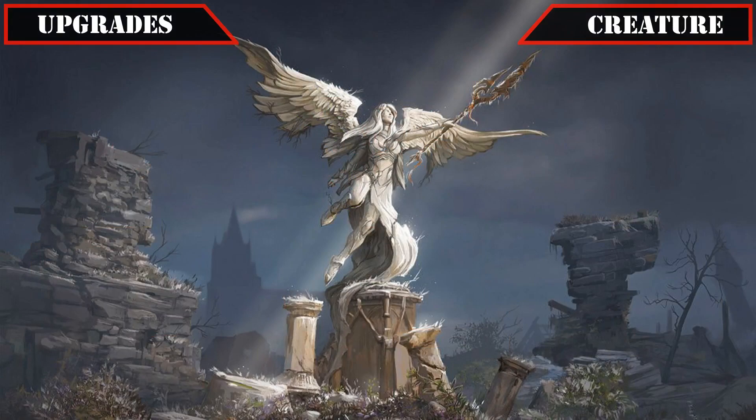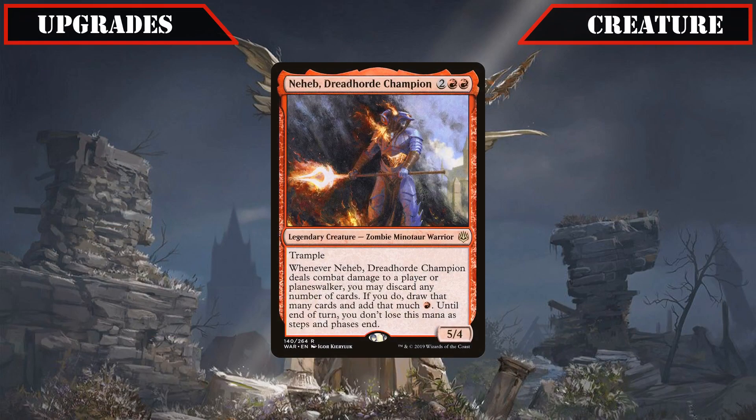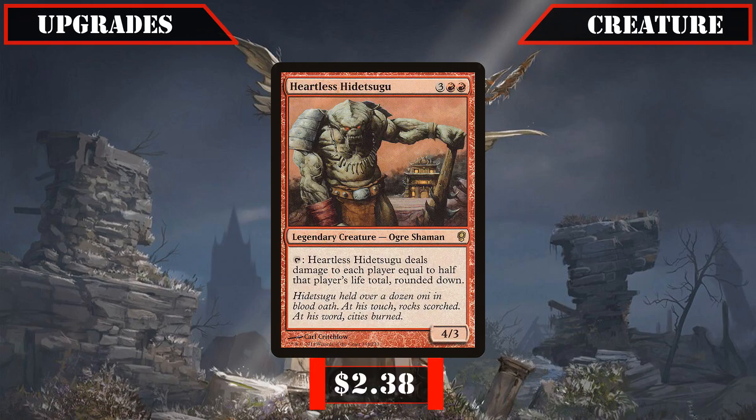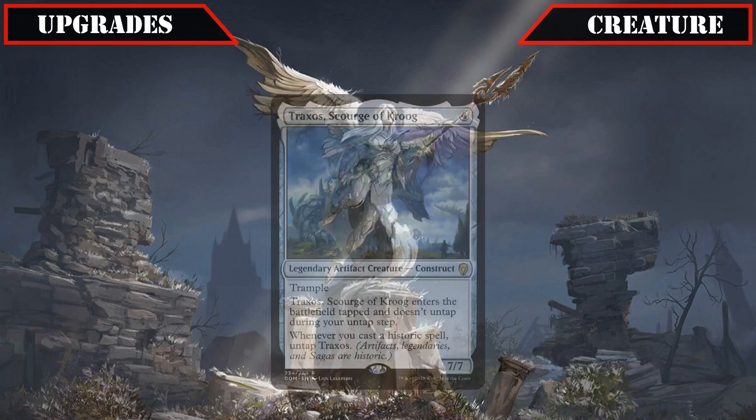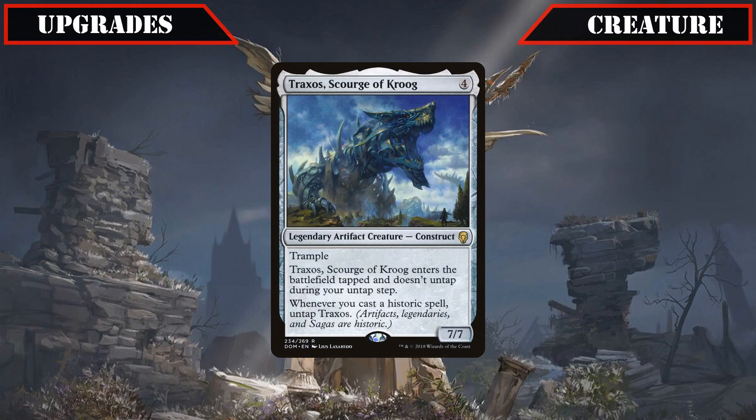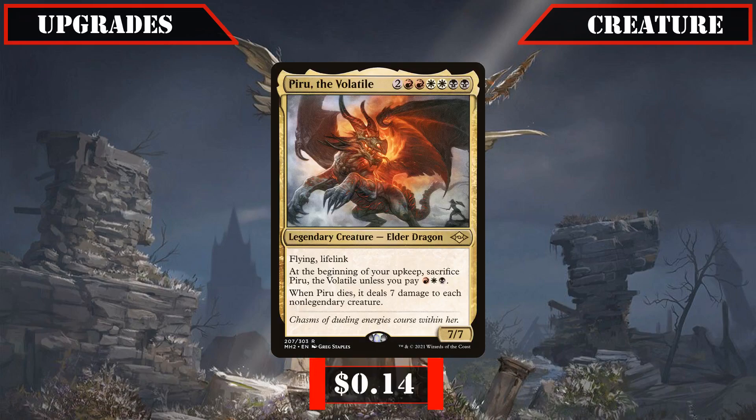In a similar vein, we'll be exchanging Neheb Dreadhorde Champion, whose card selection and ramp are okay but not too impactful in this build, for Heartless Hidetsugu, who our commander shores up by addressing his greatest weakness of being a kill-on-sight creature, and again when combined with lifelink generates us an insane amount of life back every time he burns the table. And as our last powerhouse entrant, we'll be cutting Traxxos Scourge of Krug, whose untapping gimmick would be better served in a more dedicated build, and replacing him with Piru the Volatile.